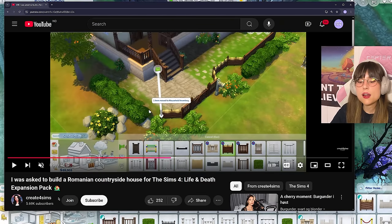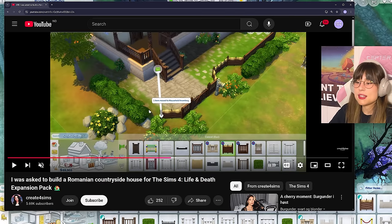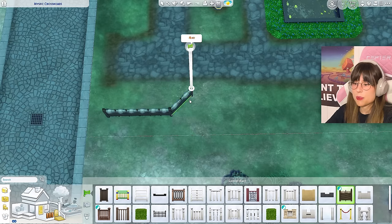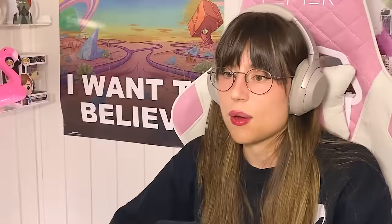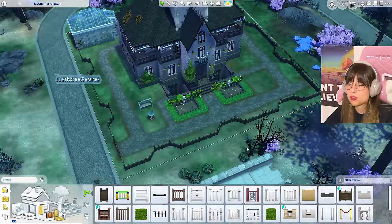Now I want a little fence moment to fence everything in. I actually saw Creator for Sims — who also made the buildings for this world — do this fence technique where it goes in a little bit and then out again, and I thought that was so cool, so I want to do the same. I'm going for this fence, going in a bit, then two out, then one in, and doing that all around. It looks kind of cool — I like it!